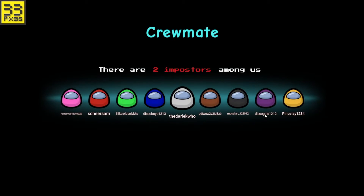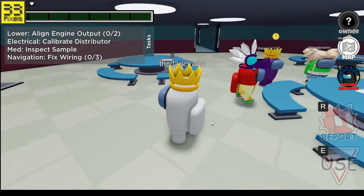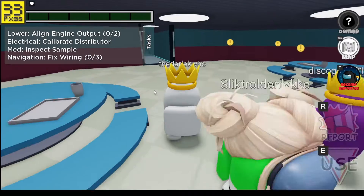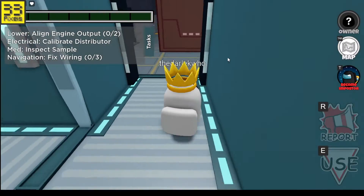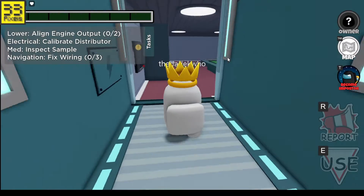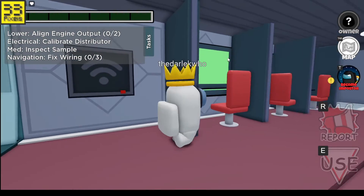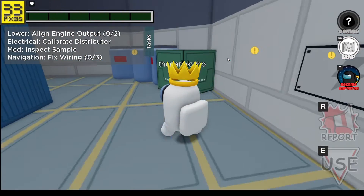I'm a crewmate - there's two imposters among us, let's go! My tasks are: align engine, calibrate, inspect sample, and fix wiring. Let's go down here. We do have one of these tasks here, that's cool.